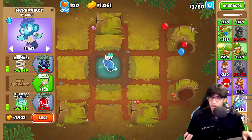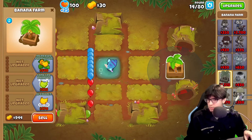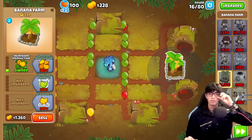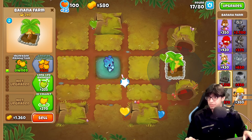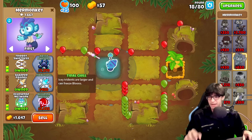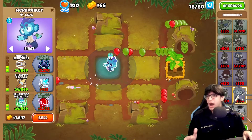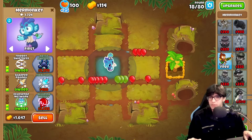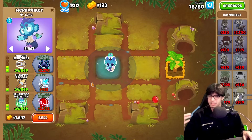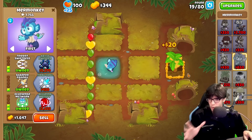Let's go echo sense precision and echo sense network — for those of you that don't know, it gives our boy some camo detection and a little bit of a range buff. If I put even more echo sense networks, I'd get an even bigger range buff. But we're focusing on getting a 555, which means I'll probably also want a banana farm. I don't even need a farmer because I can go for greater production. Also going for sharper prongs for more pierce, and maybe even tidal chill which freezes the balloons.